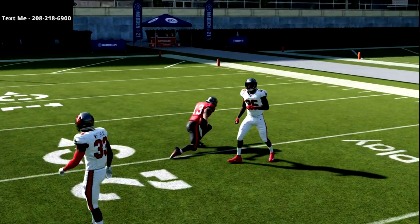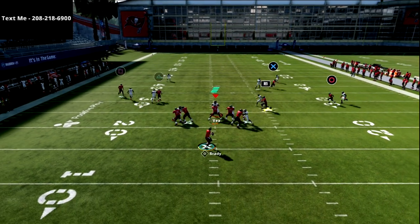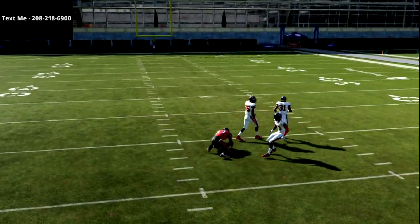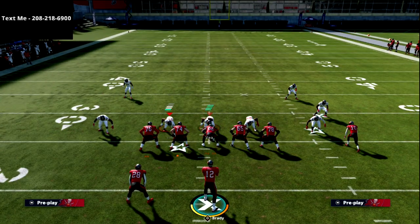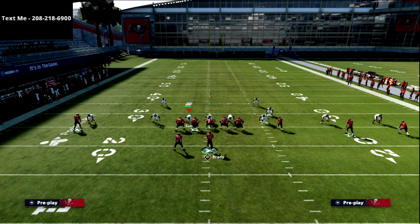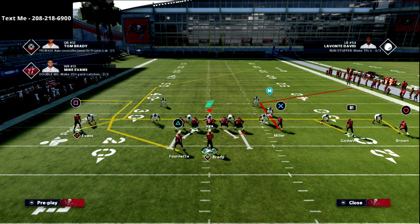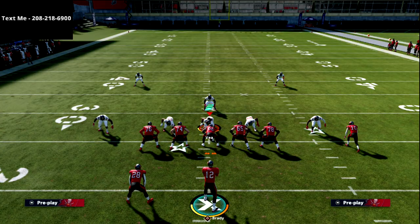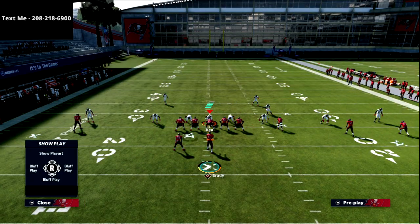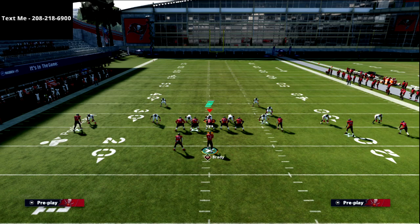I also love this concept against Cover 2 Man. Your under routes will get some separation, but the real route you're hitting is the post in between the two safeties for about 30 to 35 yards. This offense has a post route to both sides of the field. If they roll coverage to the middle and put someone in a purple zone, now that fullback route cutting outside becomes an option. Put Backfield Master on him — if it's Aaron Jones you'll be fine. You can also put him on an option route or wheel route.